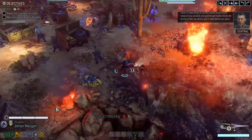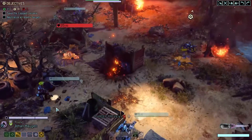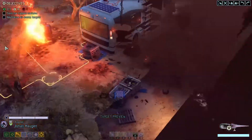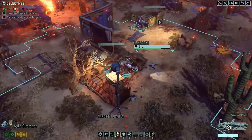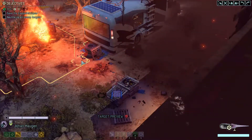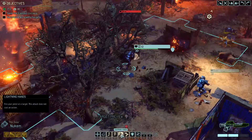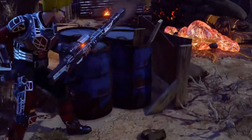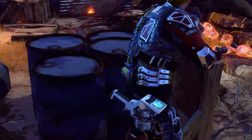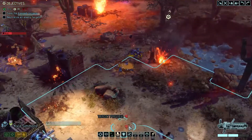There's a large group of civilians pinned down within range of your position. Sensors indicate hostile forces are closing in fast — we need to get in there before the aliens slaughter those people. So we have this cocoon over here that I need to do something with. Let's move — target preview. Where is Johan? Why don't we move you over here, get you a little closer.